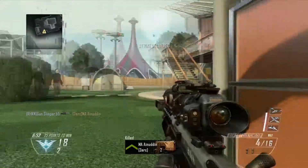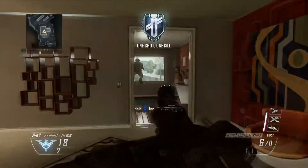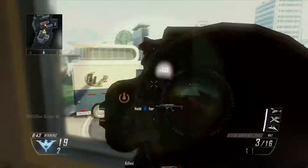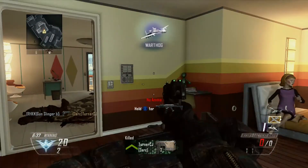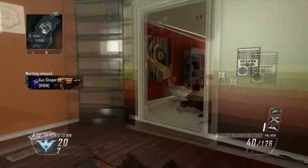The more people you kill equals the faster the scorestreak. As you can see, it took me straight to Merciless, so I just gotta get three more kills and then I'll have enough for my Warthog. I go and wait for my Warthog — I see him right there, I decide to snipe him off. There he is. And I'm waiting for another one, and there we go.